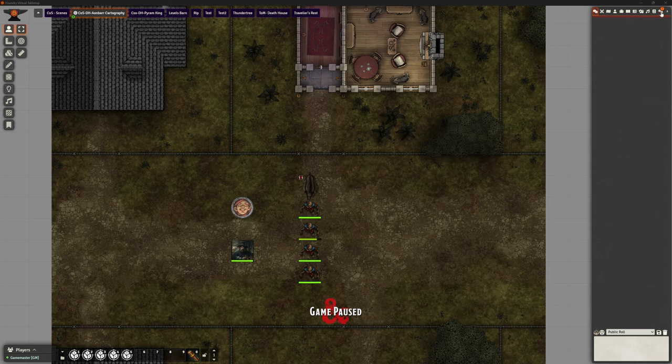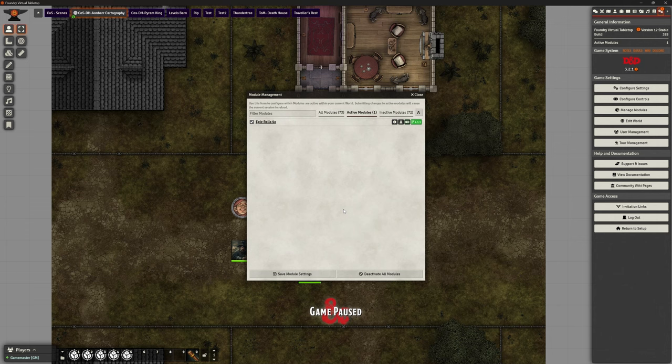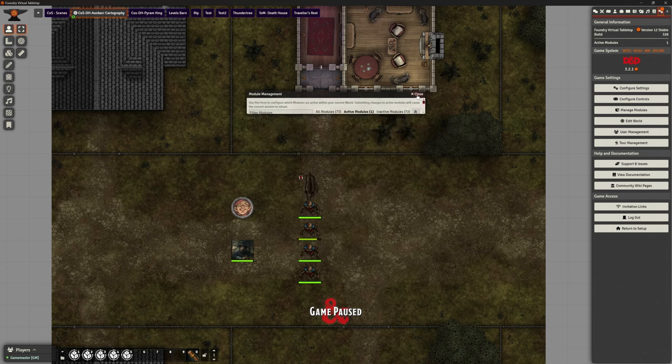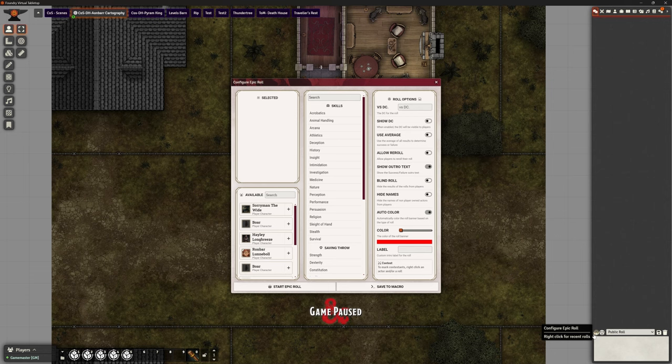So we are looking at Epic Rolls. If I go to my manage modules here, that's all I have installed — I use my test world so we're not getting muddled up with which mod is doing what. We've just got Epic Rolls in here. What does it do? It's really effective. If you look at the bottom right-hand corner, we now have this extra icon. I'm just hovering over it — it has a little icon. We can click on that and it brings up this very nice, tidy interface that allows us to request a particular roll.